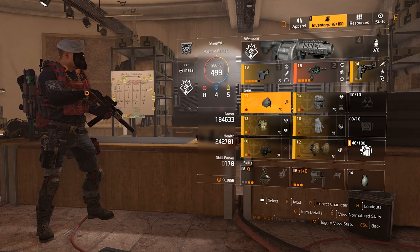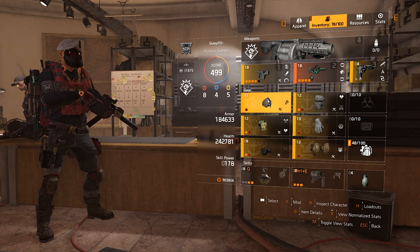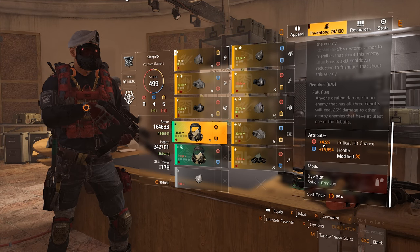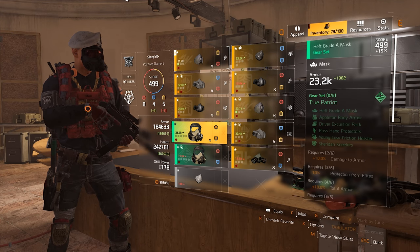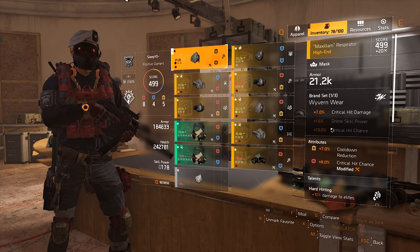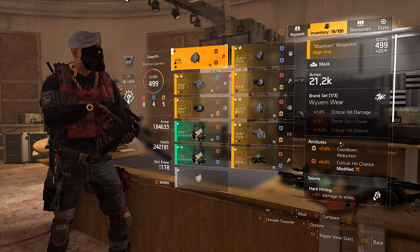You want health or a defensive attribute on the chest, holster, backpack, and gloves — not on the knee pads or mask. That is also why I can't run True Patriot, because True Patriot always has an offensive and a defensive attribute on the mask, which would push me to 5 defensive and the build wouldn't work anymore. That's the only reason I'm running a mask with utility and offensive.